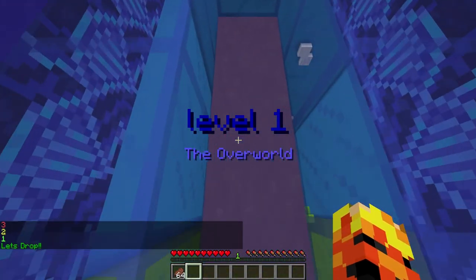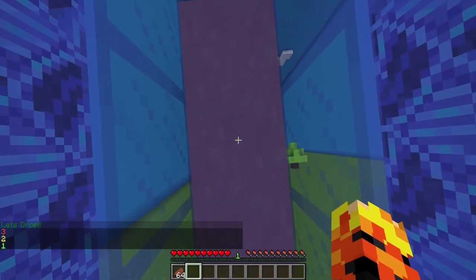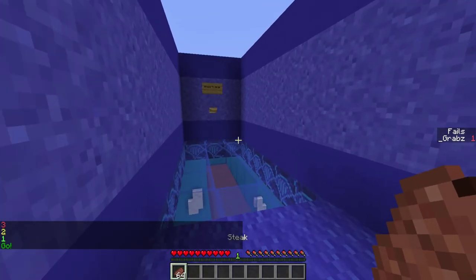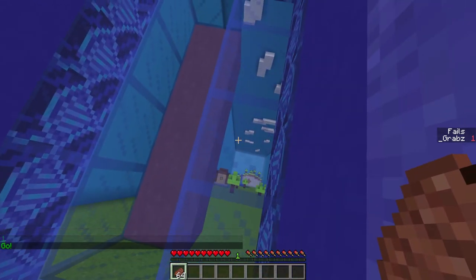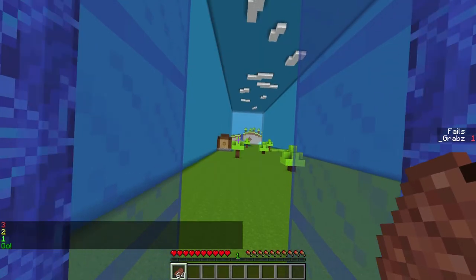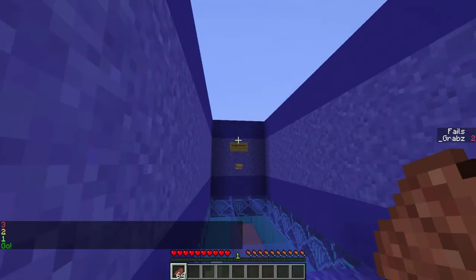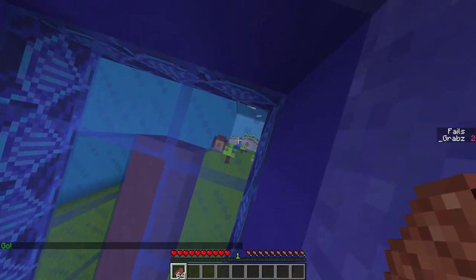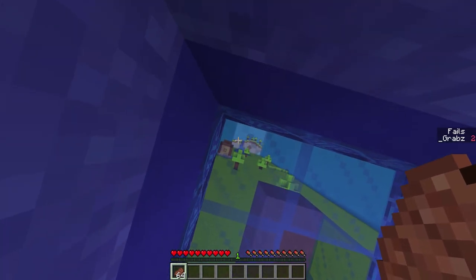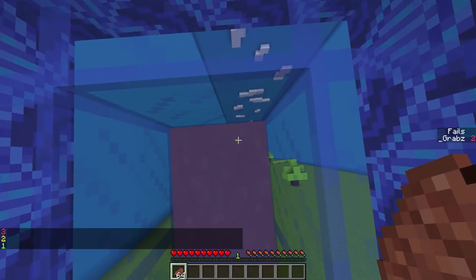Level one — the Overworld. Press to drop. That looks like a chest. I feel like I need to go to that chest because there's probably a diamond in it. That means that tree — I'm going to assume — is made out of slime. It was not. Can we see anything that helps us get to said... Let's just try and maybe just try and beat the level.